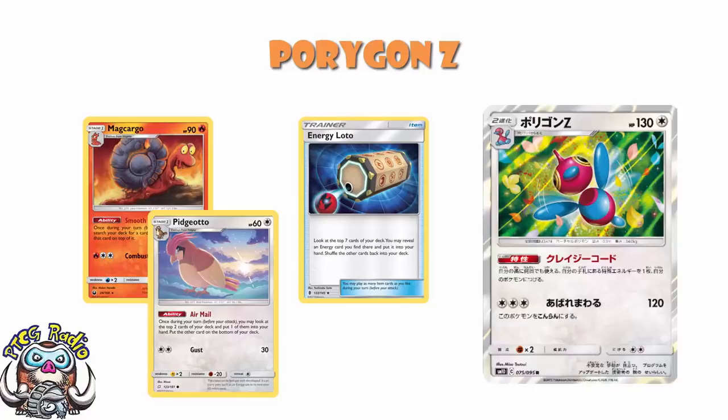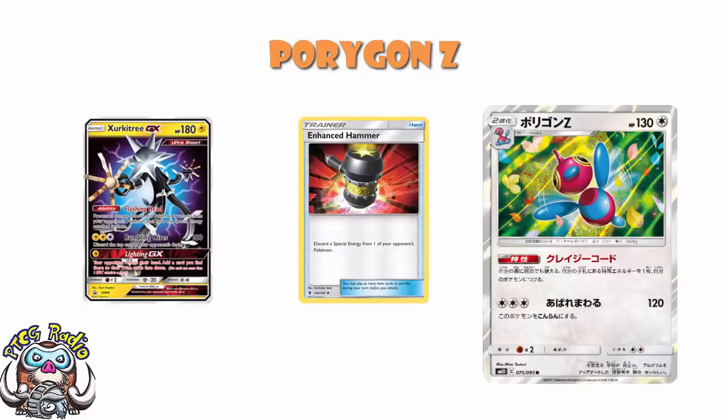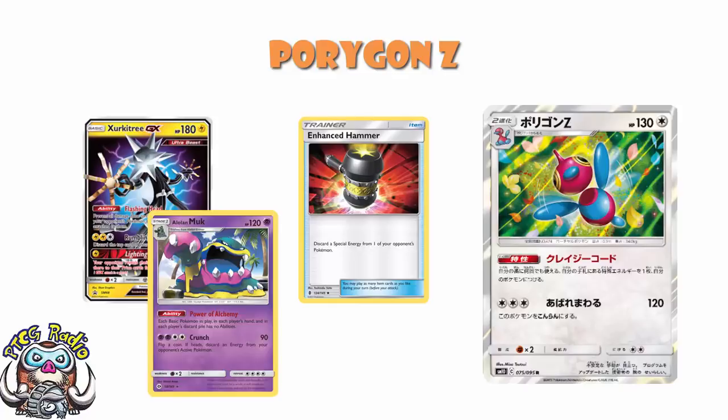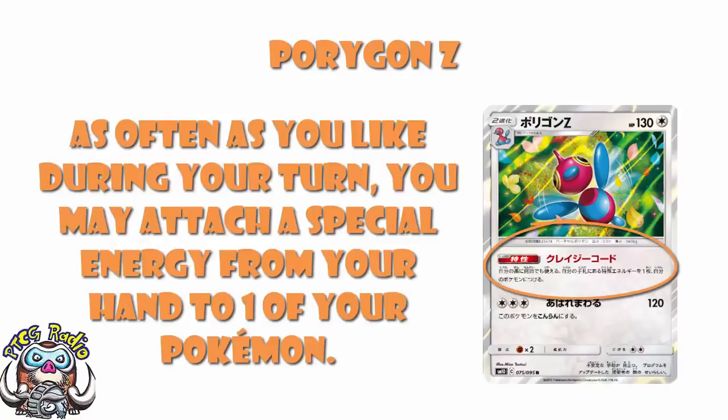Now we do need to point out the downsides of special energy. There are things like Enhanced Hammer that will discard them. You've got stuff like Zygarde which can't take damage from Pokémon with special energy attached — although Alolan Muk would work nicely there. And of course there's the whole 'it can't be recovered' problem. Sure, Special Charge, but that's only in Expanded. And Oranguru — but that's your attack for the turn. Even though you're playing all these different special energy, you're limited to four of each of them in your deck, which can be a slight issue.